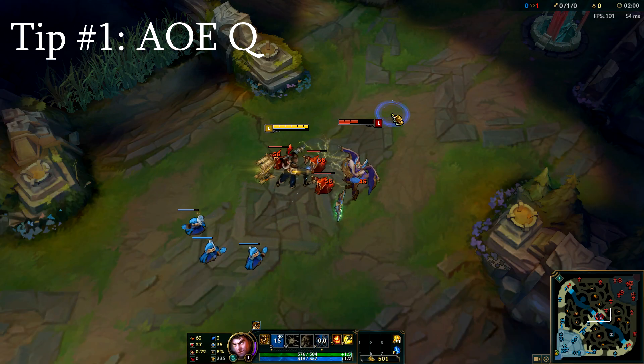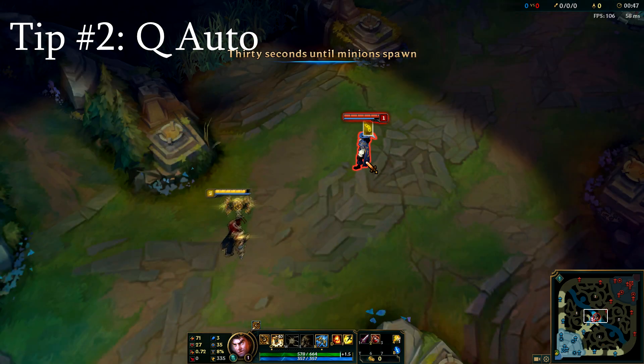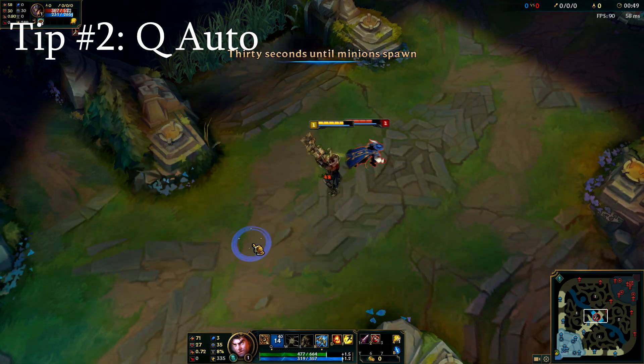Jayce's Q is AoE and can hit targets that are not directly targeted. Jayce's auto attack after hammer form Q is not interruptible by CC.